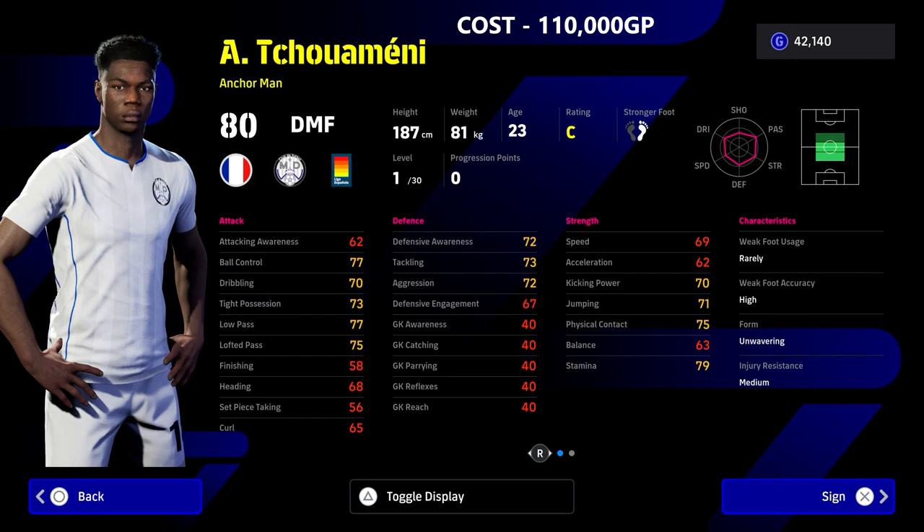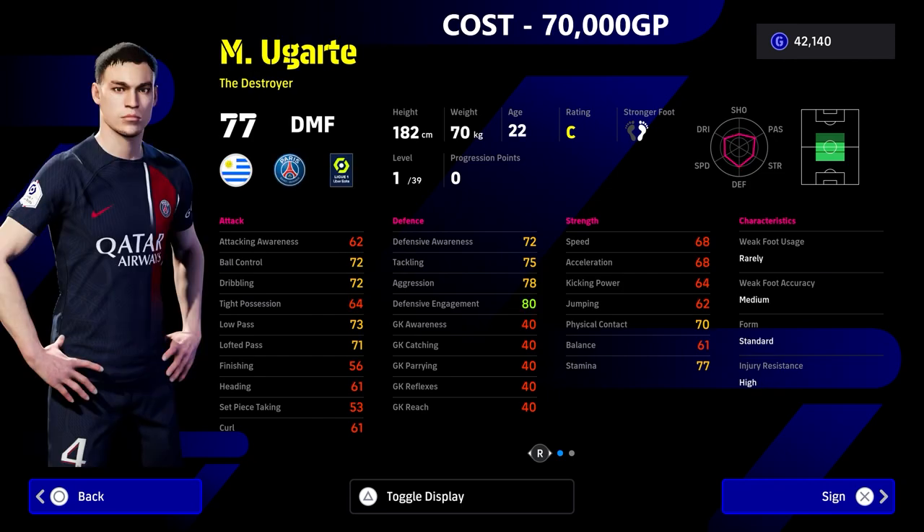These aren't really in a particular order because it depends on your budget and whether you're going to want to splash the cash on players that cost like 100,000 GP. We also have Ugarte, who's kind of similar to Shuemene — both do similar roles. You'll have to decide: check out my destroyer versus anchorman video and my defensive tutorial to see which works best for you — whether you want a sit-back anchorman or a box-to-box destroyer getting across the pitch.